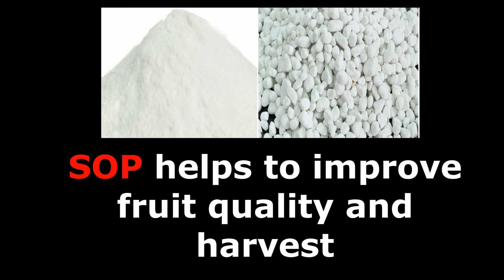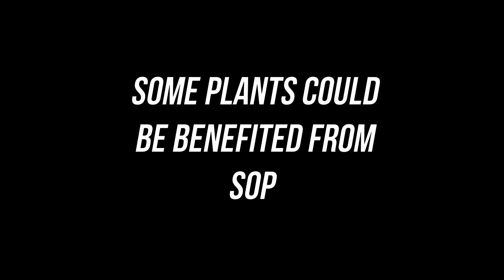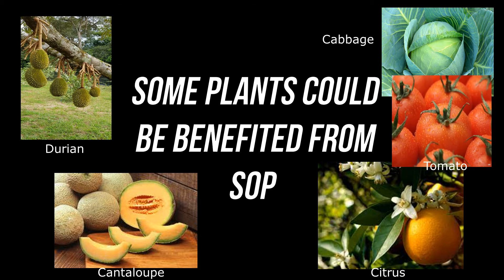Despite the high cost, SOP helps to improve fruit quality and also the harvest, especially for plants which are chloride sensitive. Therefore, some plants could benefit from SOP based potassium fertilizer — such as durian, citrus, cantaloupe, cabbages, and tomatoes.